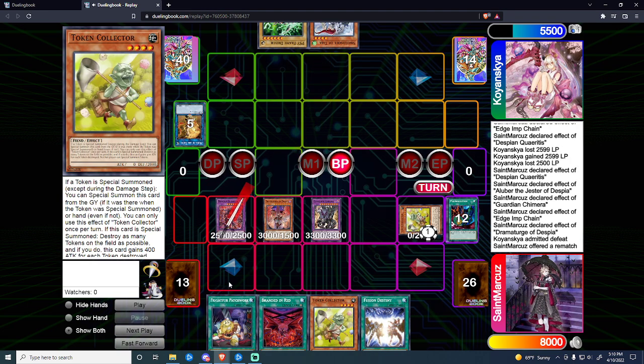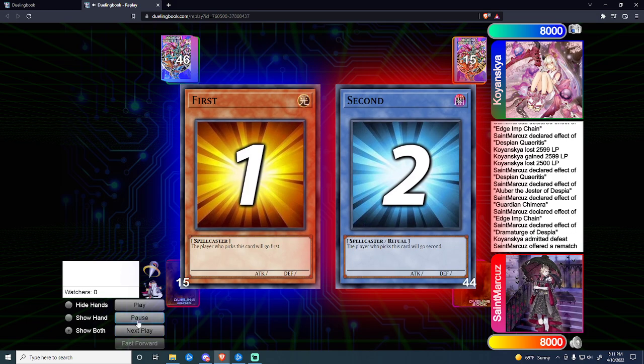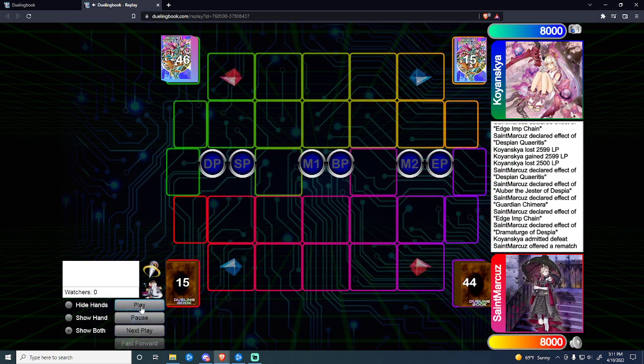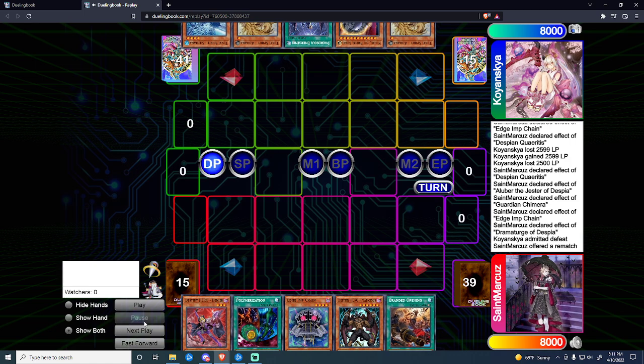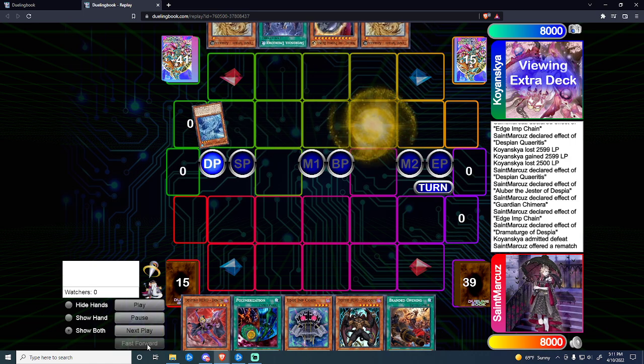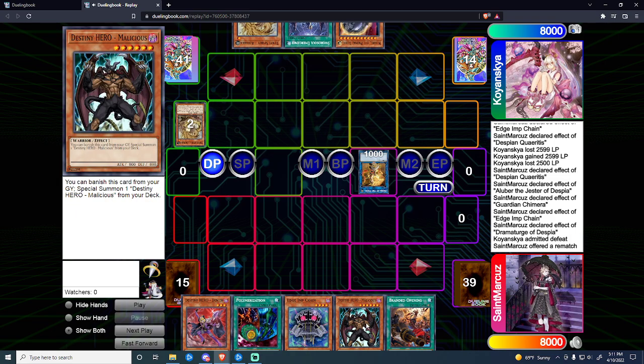The whole game plan is to stop them from Synchro-ing — we interact and pop their Synchro materials. We want to pop the Token because the Ten Yi package allows them to continue extending if they have a non-effect monster on the field. We go into Match 2, Game 1 with the good old starter hand of being able to make DPE in one card.